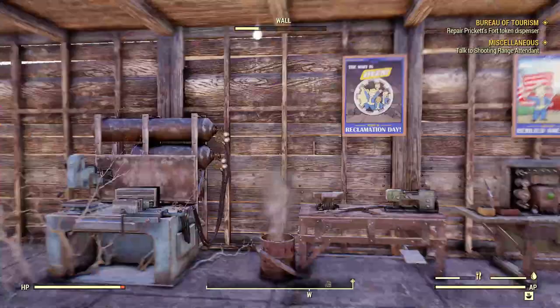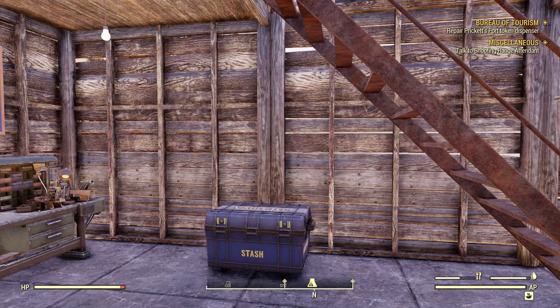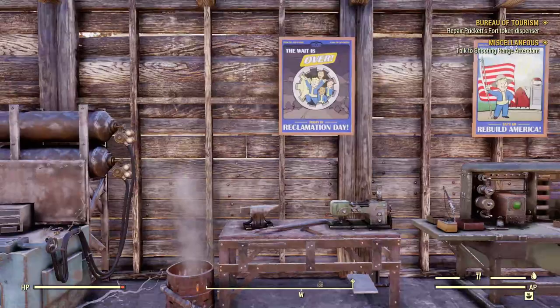We're going to look at two things. We're going to look at things that actually just straight up reduce the weight in your stash without sacrificing anything, and then the second part of the video, we're going to talk about letting go. One of the biggest differences in Fallout 76 is that it's not Fallout 4 and we cannot save everything as much as we want to.